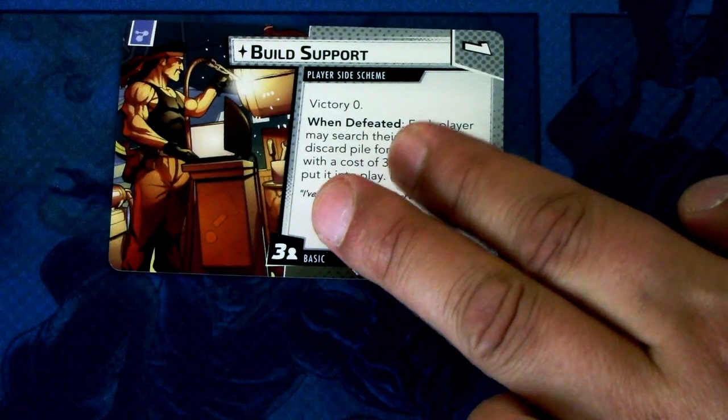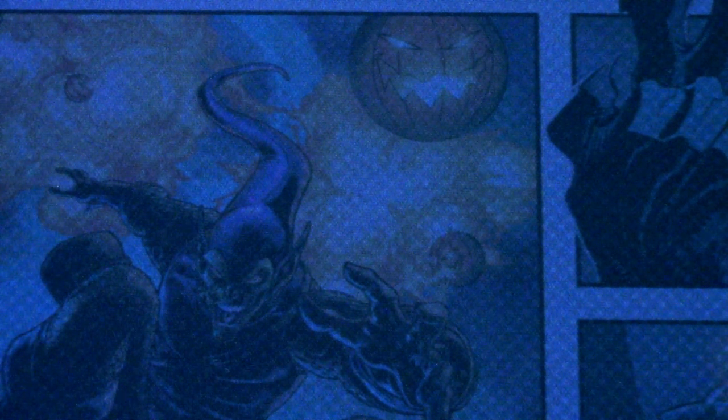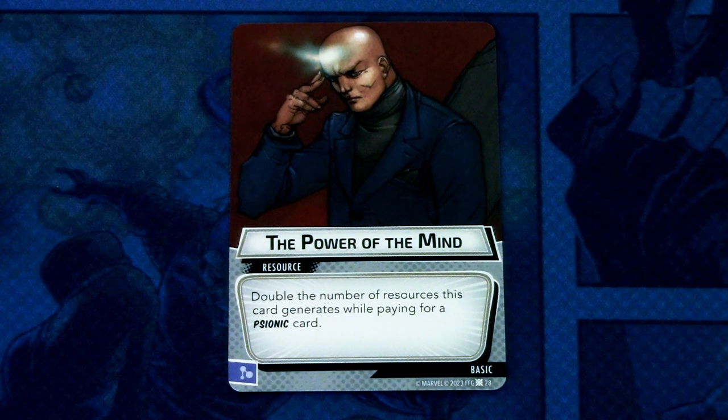Then we have Build Support, a one-cost player side scheme from Basics, victory zero when defeated — each player may search their deck and discard pile for a support with cost of three or less and put it into play. It comes into play with three threat per player and can be committed as a mental resource. Then we have Power of the Mind — a resource card that doubles the number of resources it generates while playing a psionic card. I think this may have been already added in Phoenix, but can't remember. This can be committed as a mental resource.